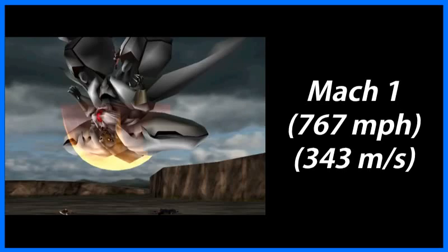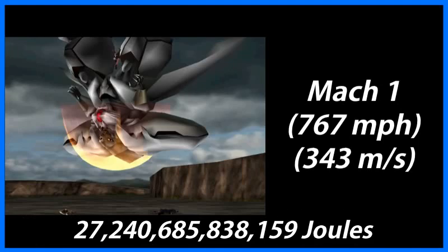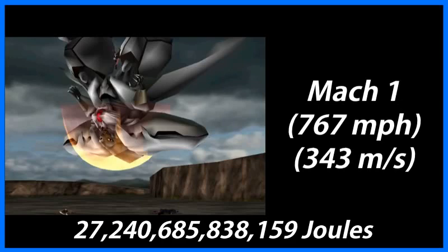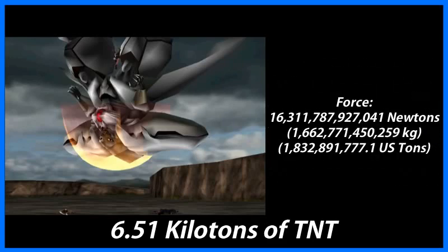With this velocity found, we can plug that into the kinetic energy formula along with the Diamond Weapon's mass, and we find that Tifa is outputting over 27 trillion joules of energy, which is equivalent to over 6.5 kilotons of TNT — enough power to level a small town. In terms of force, that's equivalent to Tifa lifting over 1.6 trillion kilograms, or 1.8 billion US tons.